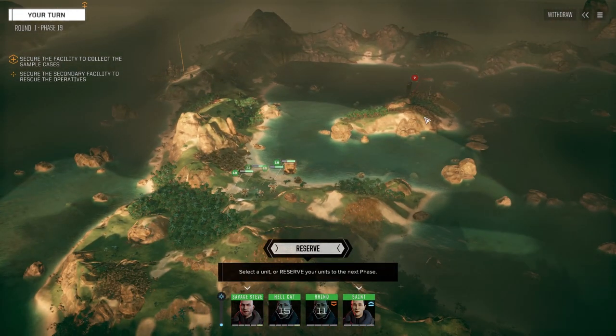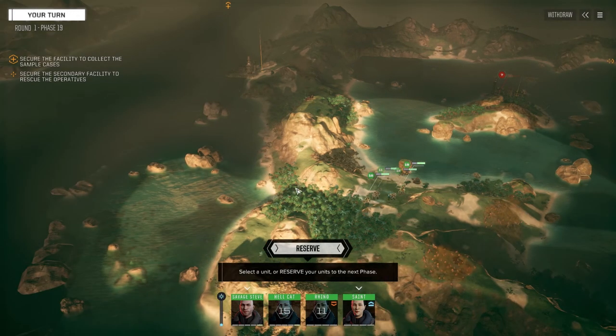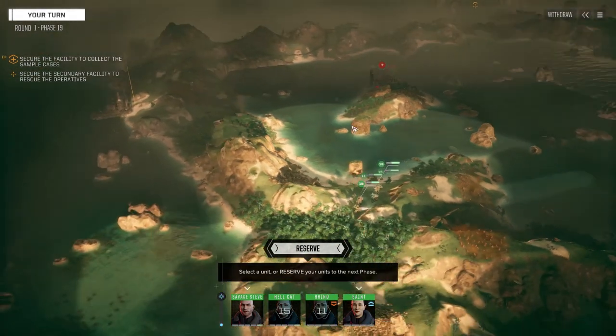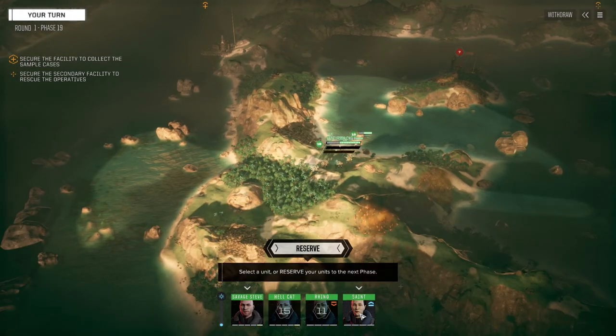We can either attack the island first, which forces us through the water - depending on what they have they may be able to shoot at us - or we can go around behind here, which shields us from what's on the island. But at a certain point we're going to be facing everybody.